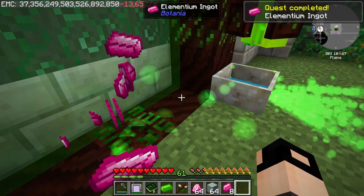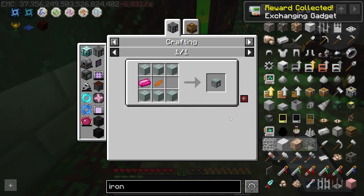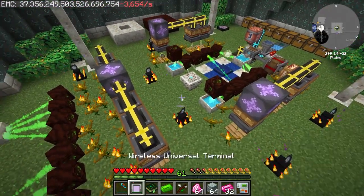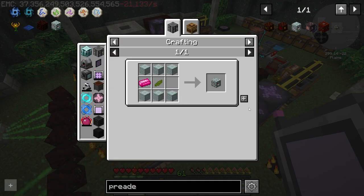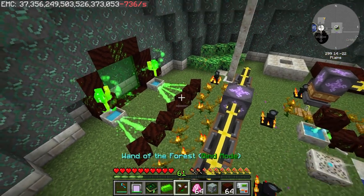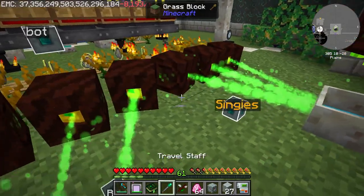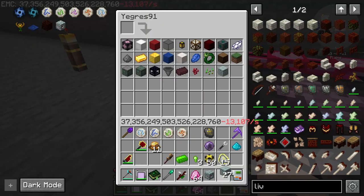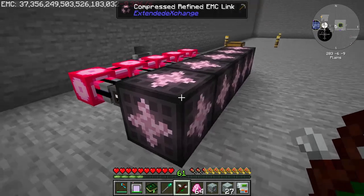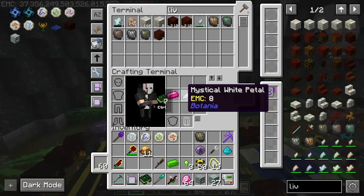I think we can make the next level spreaders. Two wings give you one Elementium - I see. If it has EMC I understand why things get consumed. It does have EMC, so when you connect this to an Applied Energistics system, anything with EMC just gets consumed - be careful about that!